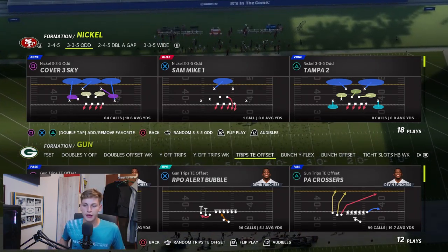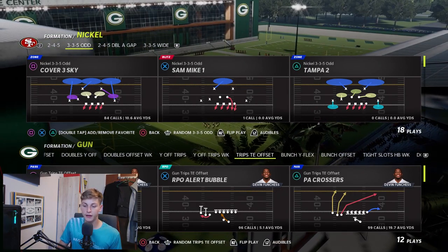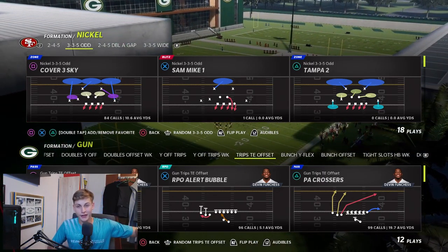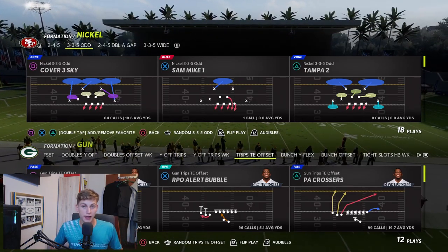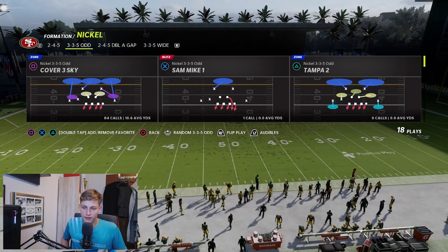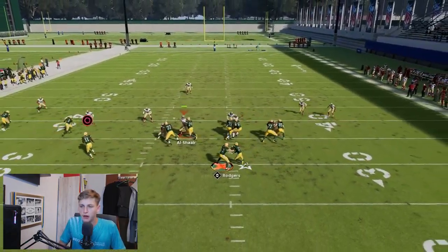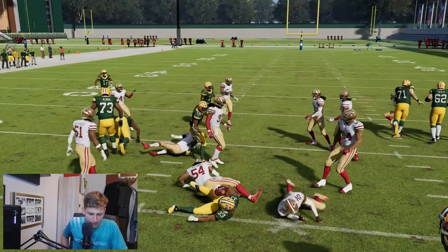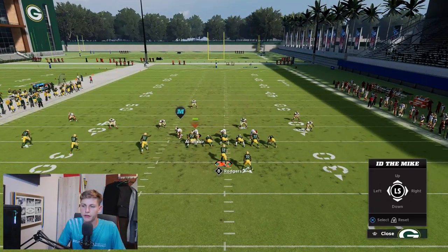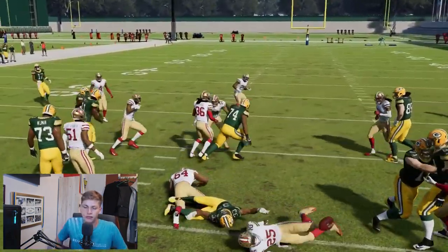Run the ball as often as possible — this is a really nice formation to run out of because it stretches the defense. It's a trips set, so the linebacker and the nickel cornerback are pulled off to the side, making it a really difficult alignment to stop the run against. Let's run RPO Alert Bubble. I'll even flip this and snap it. You can ID the mic — this guy would be the most troublesome — and then just try to hit the gap.